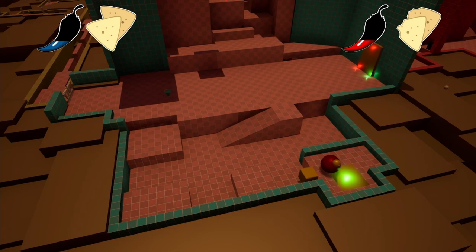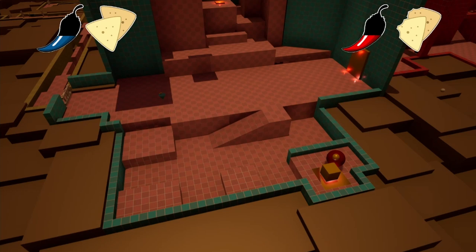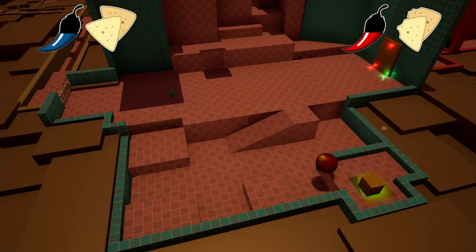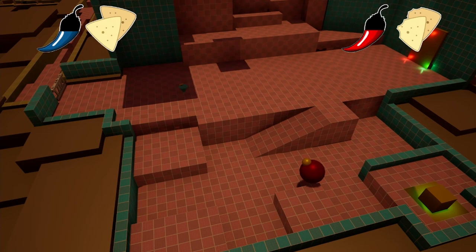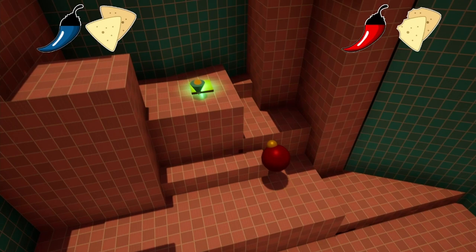I've also fixed the problem with this pressure plate. The problem was that if I had one person on it and then brought a box on — or even someone else — the moment one person left it would turn off. But I fixed it so that now it all works and makes sense. The pressure plate stays down when someone's on it. I just had to fix that using some integers.